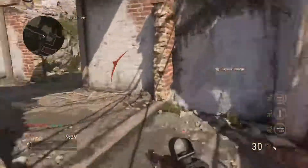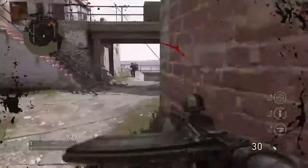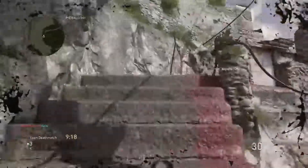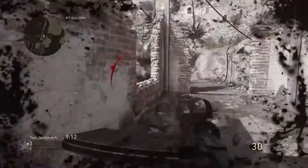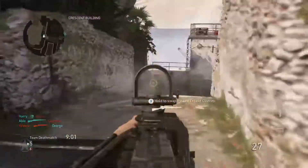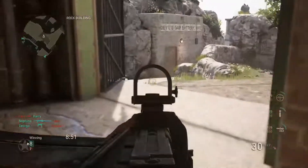Okay, let's go over there, sneak around here. Oh jeez, let's go! Let's come around here — I can't see him. We got him! Alright, so let's try to get some killstreaks and then we can get our bomb.